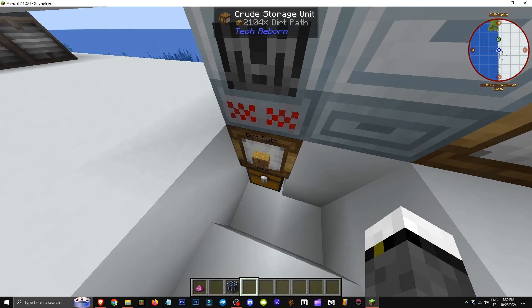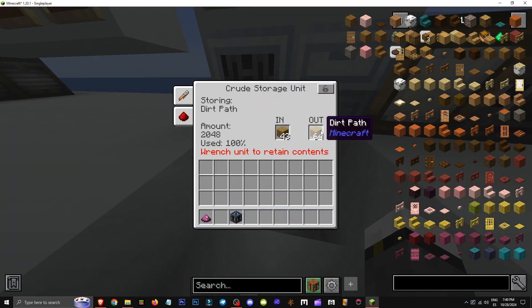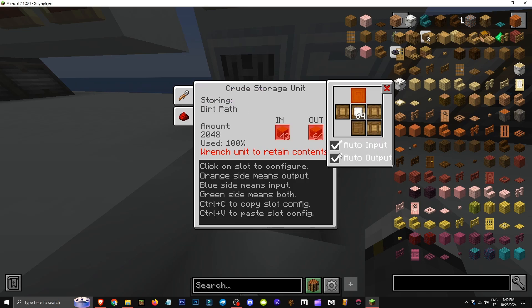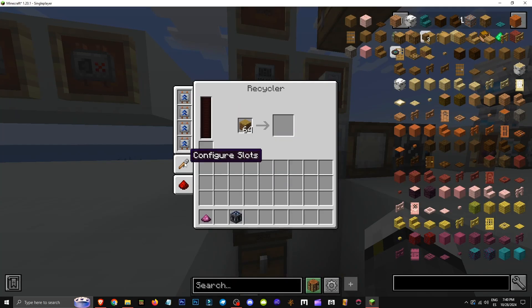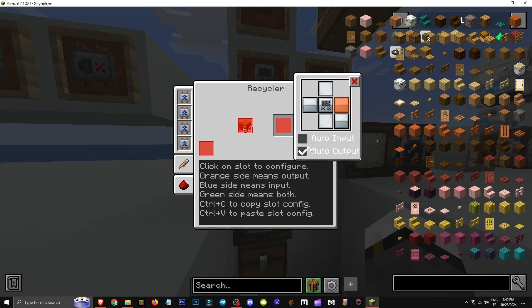In this case, inside the chest was this path element, which is what's being processed. Then for the output, I've set it to send upwards. As you can see in orange, it's set to auto output. I tell it to send up. And for the recycler in configure slots, we go to input. As you can see, it's receiving. So the recycler receives it, and then I tell it whatever comes out as scrap, send it to the right. Orange output, it sends to the right.